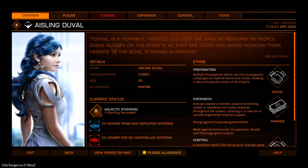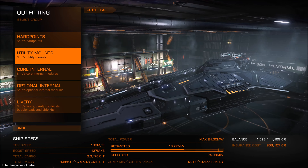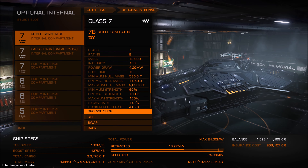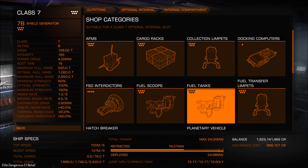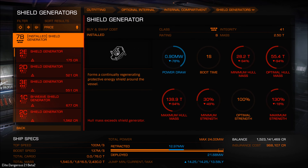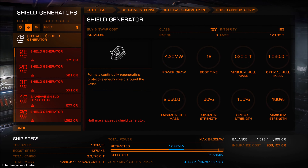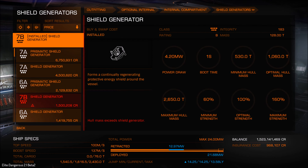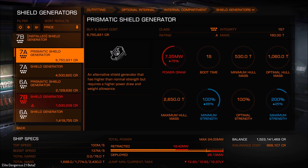Let's go into outfitting and have a look. We're going to go into our internal compartments — for this I'm going to use the class 7 slot on this ship, so we need to go find the shield generators. It might be better to sort these high to low. As you can see, you've got the prismatic shields here.